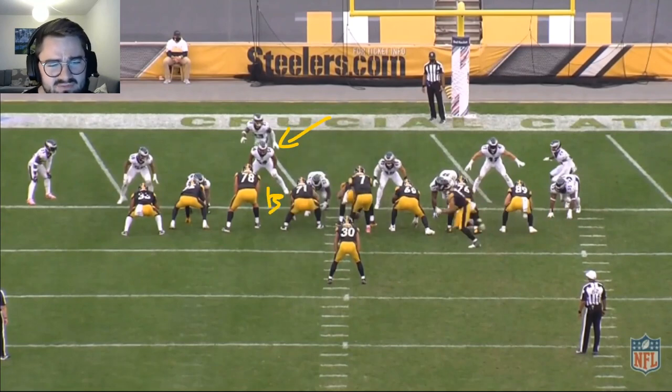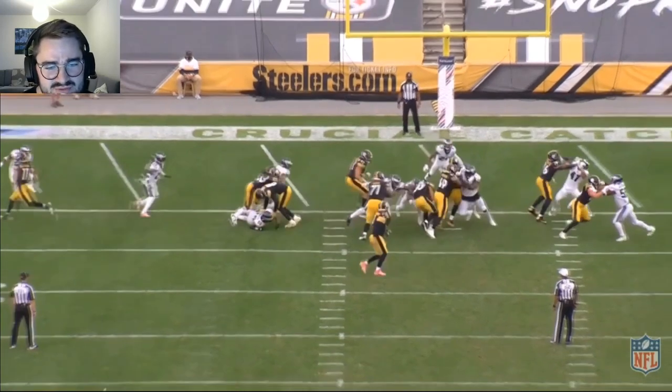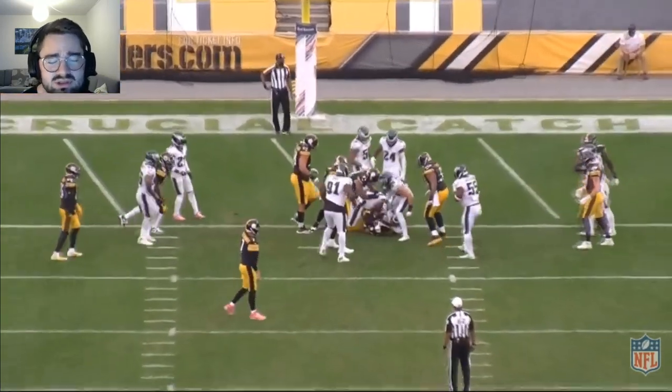He lines up right here over the B gap, and the Steelers are running a zone to the right side. He's going to notice 71 being engaged on the defensive tackle and realize that Connor is going straight for the opposite A gap — he shoots it really well and delivers a nice blow on Connor.